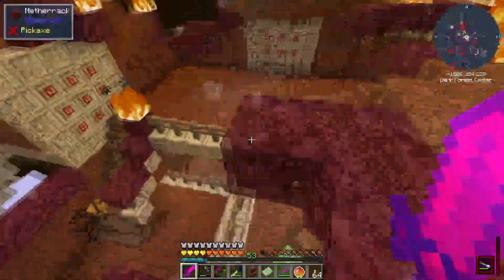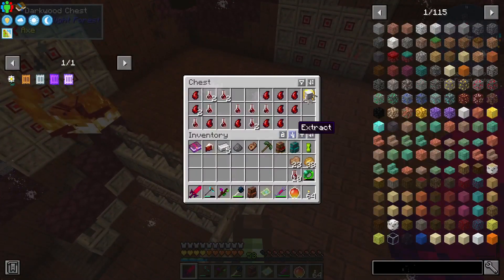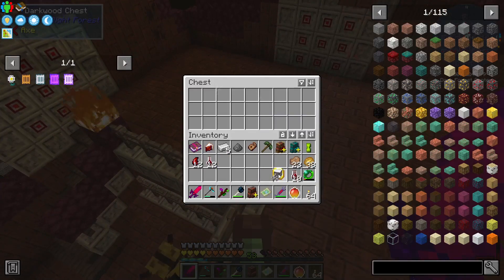Then we have the chest here. What do we have? We have karma knight, fiery tears, and the Ergast trophy!